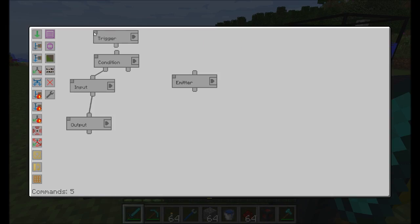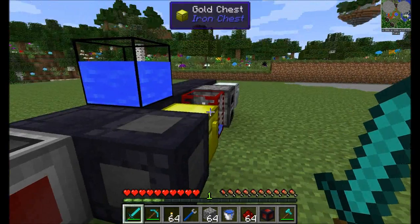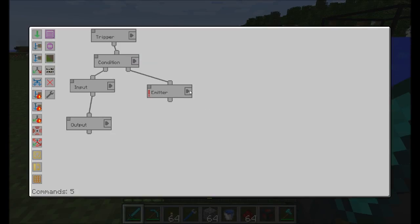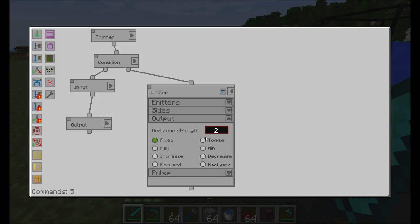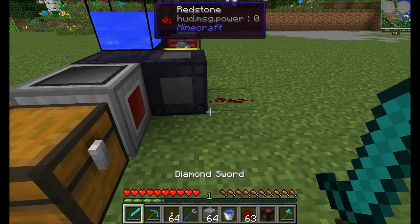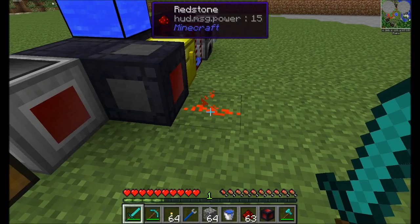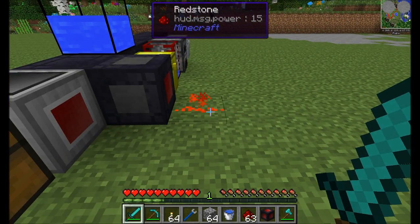One of the really cool uses is a conditional emitter. We'll connect the output from our false condition — if our condition of more than 10 cobblestone is true, go ahead and start moving wood out of the chest and dump it into the gold chest. But in the event the condition equates to false, we want to emit a redstone signal to turn on some kind of light so we know we just ran out of cobblestone. We'll set the emitter to the west side with a fixed signal strength of 15. Notice it's not emitting; when we remove the cobblestone, the condition equates to false and the redstone signal turns on.